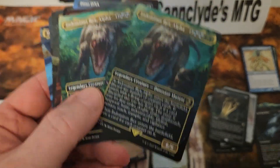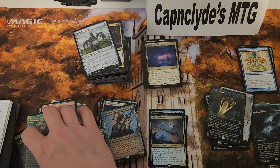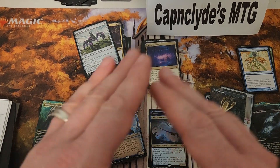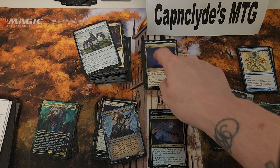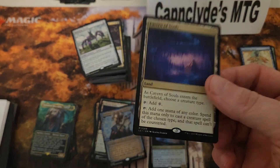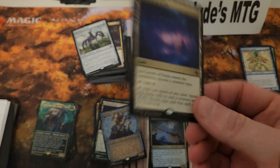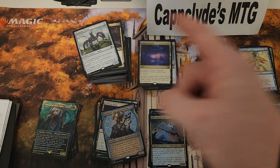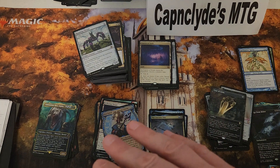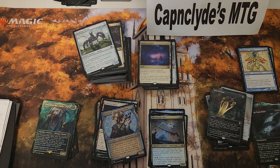Going back to Cavern of Souls — the mathematical improbability here is significant. I pulled two of certain other cards in just six boxes, but not two Cavern of Souls in twelve. Until Wizards shows us what their print sheet looks like — which they won't, probably for this exact reason — I don't think Cavern of Souls is properly represented. In the original set it was printed in, you'd get one Cavern per box almost every time. Getting one in 12 boxes is really shady.